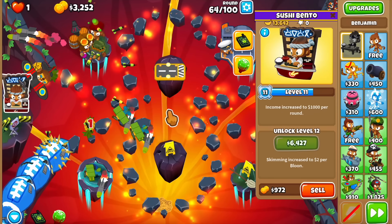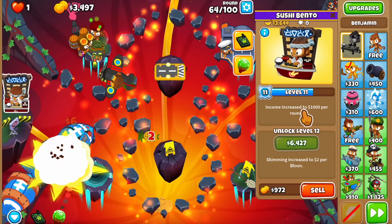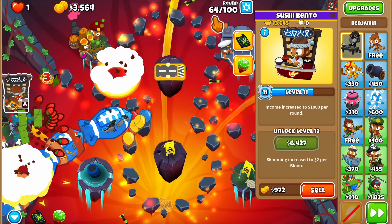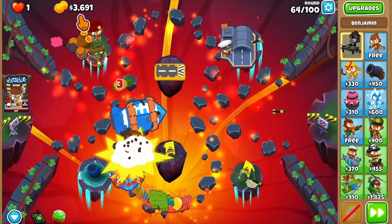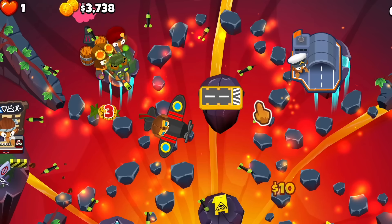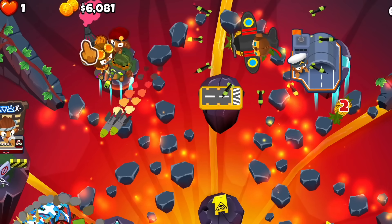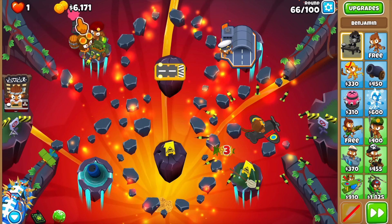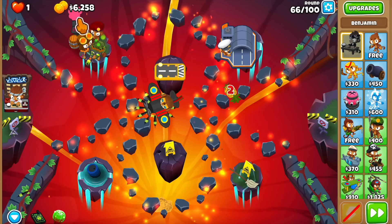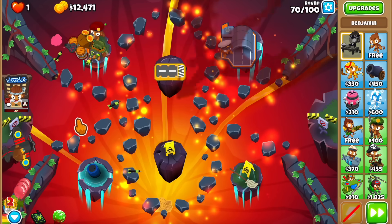Let me check Ben's level — look at this, level 11. He's making $1,000 per round. We're also getting money from round 65 skipped cash. Take a look at the cash: we have 3.6K, going up to closer to 6K once we pop these bloons. That's $1,000 from Ben plus end-of-round cash plus the money from the intermediate odd-numbered rounds. Honestly, so far so good.